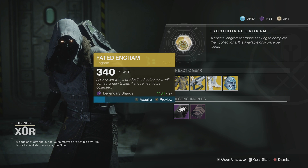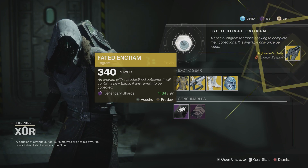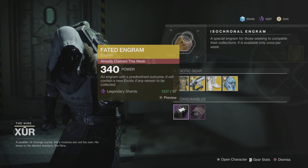First up, as always, we have the fated engrams and we're going to open that, hopefully get something new. Not too sure what I actually have — got Skyburner's Oath, which indicates to me I've got every exotic once again. Very unfortunate.